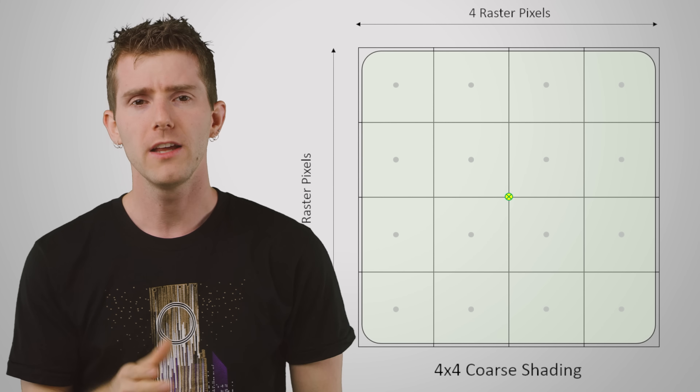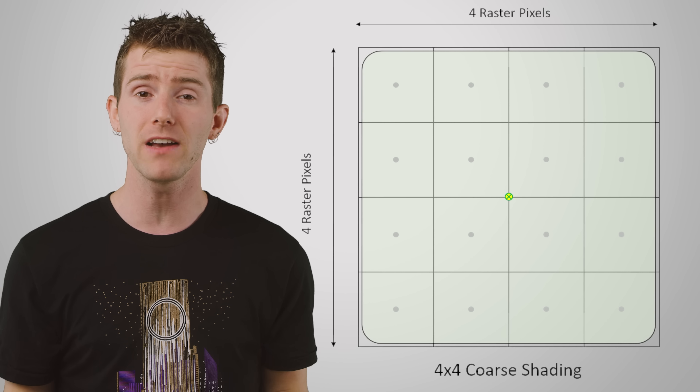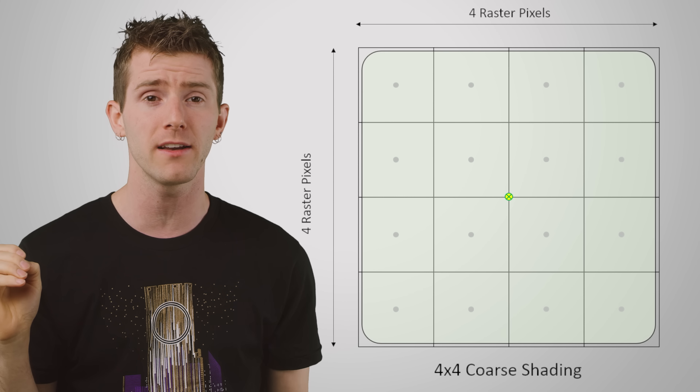What variable-rate shading does is, instead of treating every individual pixel with equal weight the traditional way, it varies how much processing power is used for each part of the image. So developers can use VRS to say, okay, this part of the image right in front of your eyeball, let's shade that with as much detail as possible, whereas these other parts, let's do those in a more quick and dirty fashion. To do this, developers can choose just one shading output for a block of up to 16 pixels, by evaluating a single pixel near the middle of the selected area and applying the result to the entire chunk of the image, saving a significant amount of processing power.